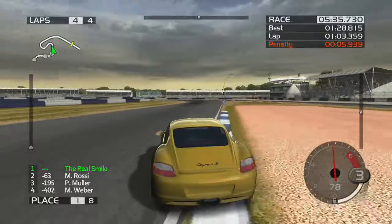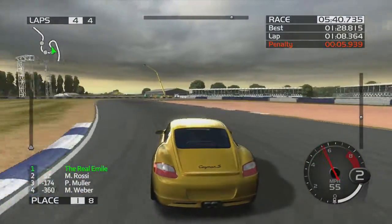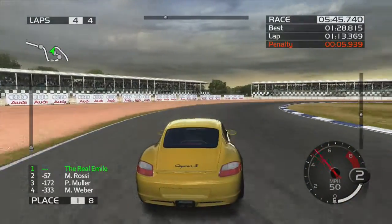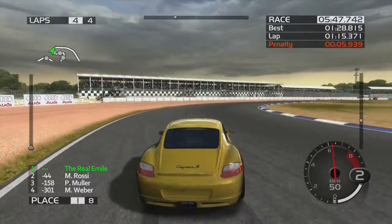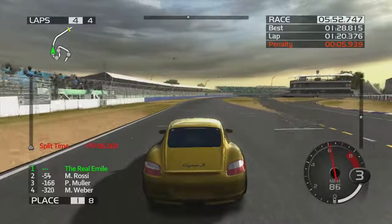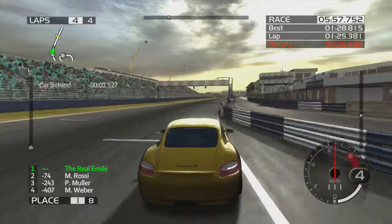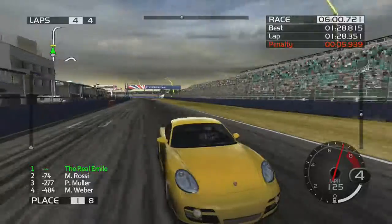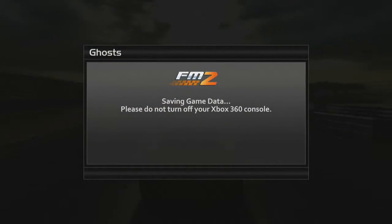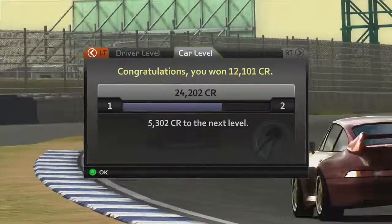Mugello can create tense racing, but once you're sort of past the interesting racing it's kind of done. Saving game data as we move on to the next and final race. We've got 12,101 credits. We finally level up the car and we're going to get a 20% discount on anti-roll bars made by Audi, BMW, Mercedes, Porsche, Seat and Volkswagen.